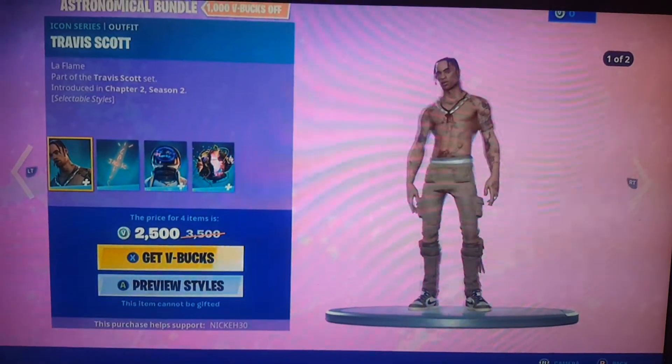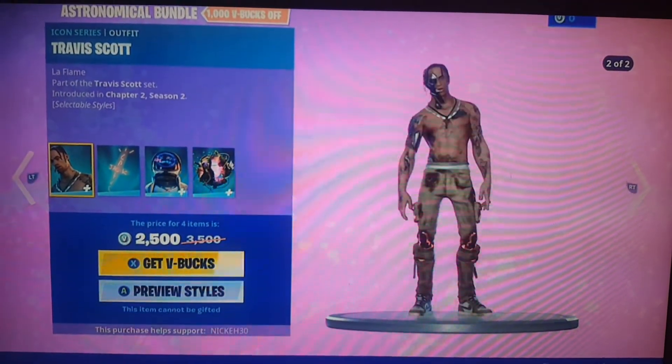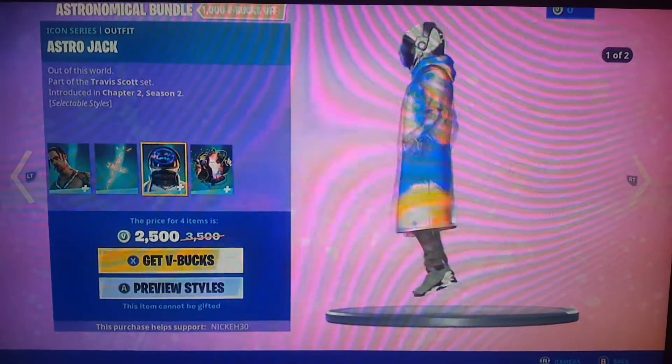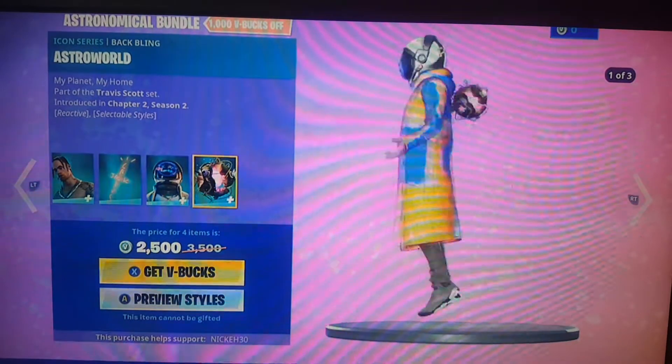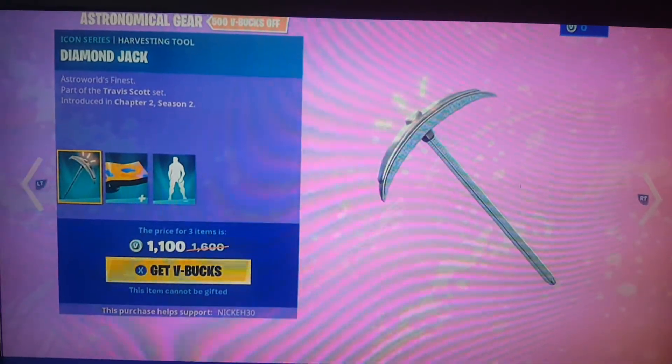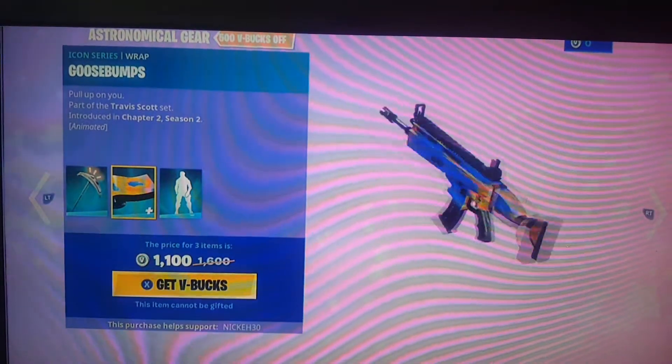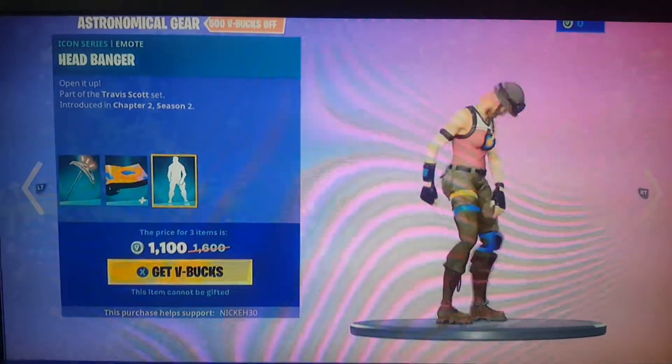What you want to do is spin them around in the skin, or the outfit, whatever you call it, and spin around each item in the gear bundle. Spin them around so it knows what you want — you want the gear bundle to come from that.